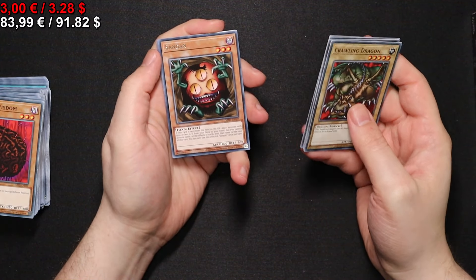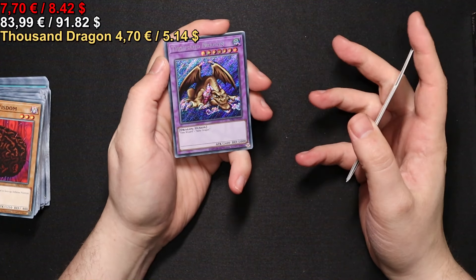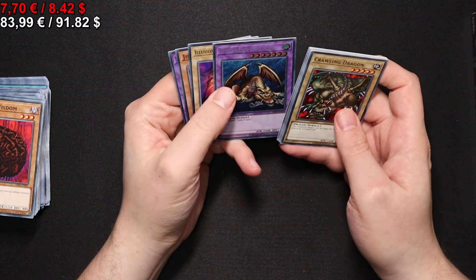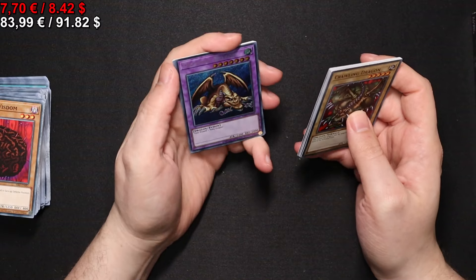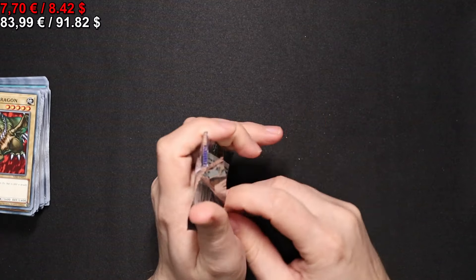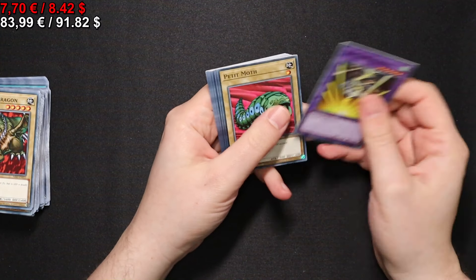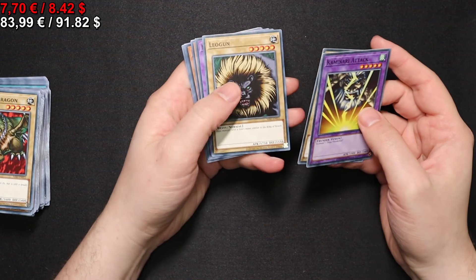Moving on to the next pack. We have a Hoshiningen, which also fetches you weak Fairy parts, and a Thousand Dragon for our secret rare here. Looks cool, but is not really that cool — especially since it doesn't come to life like it did in the series, where the Time Wizard forwarded the dragon in time. Instead you had to fusion summon it, which back in the day was not a lot of fun.